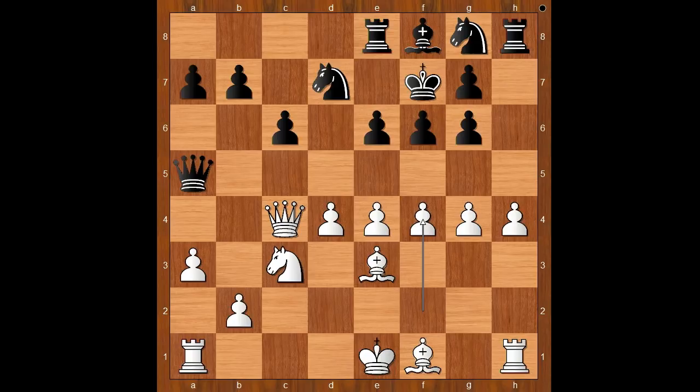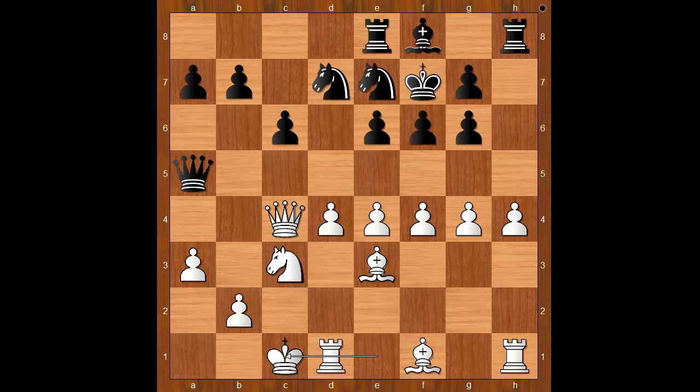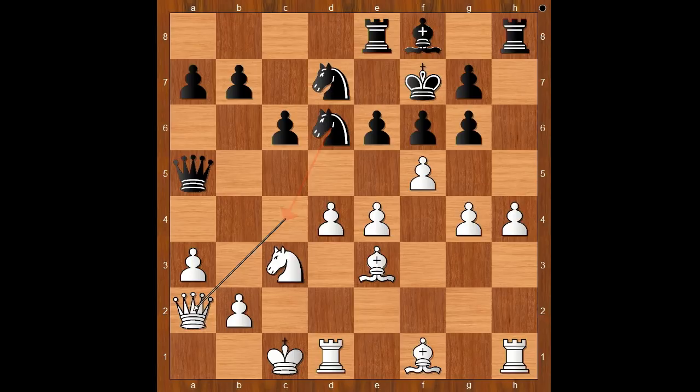Knight to e7 and Alechin castled queenside. Black to move. Grunfeld's brain was working like a Christmas tree — he was guessing which one of Alechin's pawns will move forward. From my point of view, f5 looks like an obvious pawn push. Knight to c8 and now f5. Knight to d6, attacking the Queen, Queen to a2, g5.